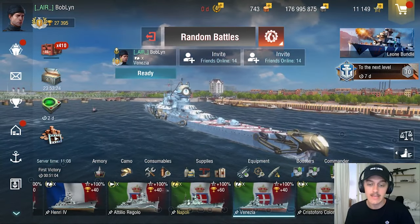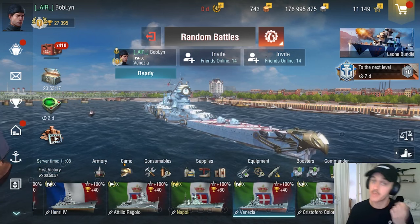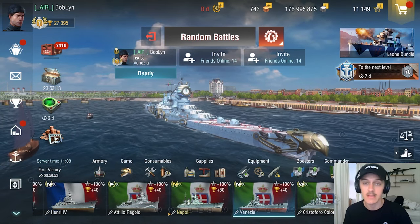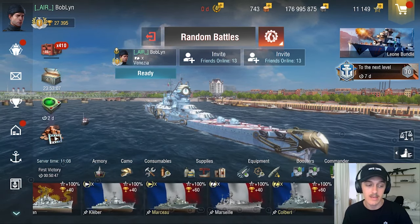My Venezia here is actually equipped with Sanzanetti. I do love Venezia but it is a rough ship to play right now. So I'm going to hope that we get a DD heavy enemy team. If not, I'm going to be showing you guys how to deal with it — how to play Venezia without a DD heavy composition.